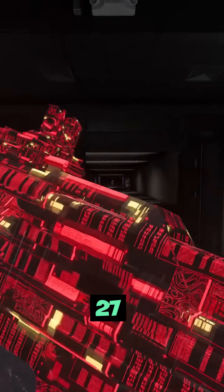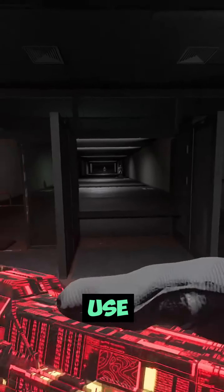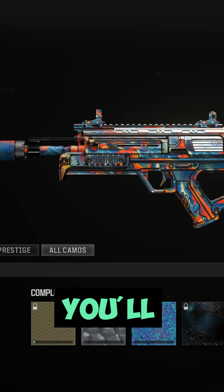So this is the Bow 27. I'm gonna show you how to unlock it and show you the new skin that comes with it. Once you unlock the skin, all you need to do is use the gun and get XP with it, and you'll unlock this skin.